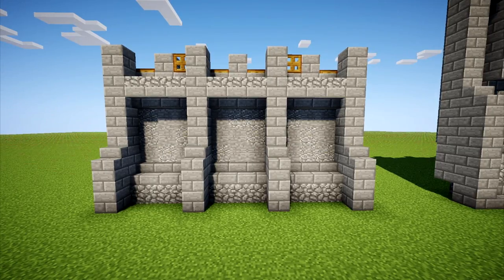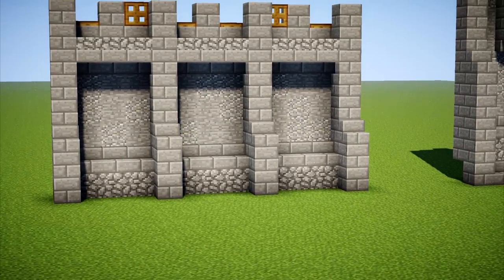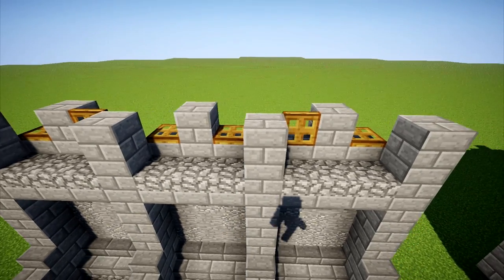Number 1 is a small wall with crenelations on top. Not necessarily used for a main wall due to its small size, but effective where I don't need the height that the others provide. Notice on top that I use trap doors as added protection between the crenelations.